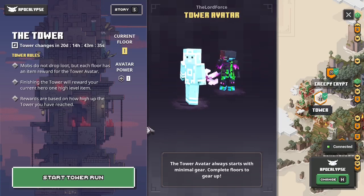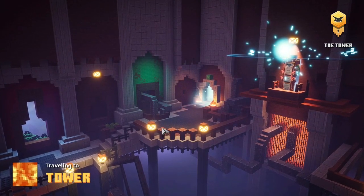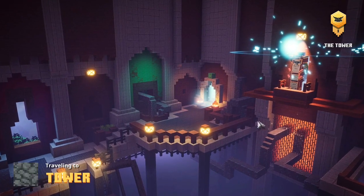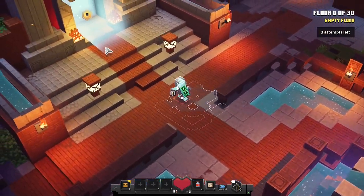Now I'll show you what I used to clear the tower on Apochope's difficulty. I'll go through what items I choose after each floor, but I'll skip the gameplay on floors where nothing interesting happens, but I'll still show boss floors and other especially tough ones.